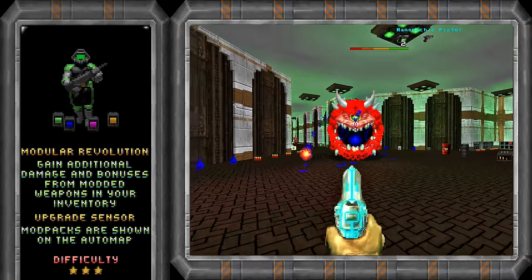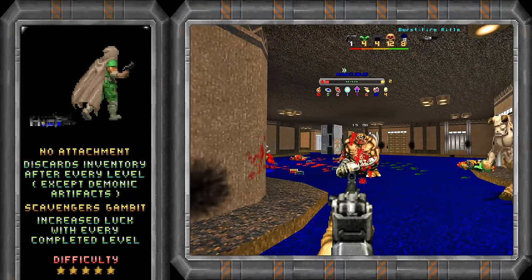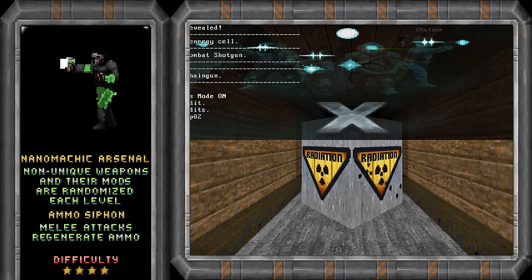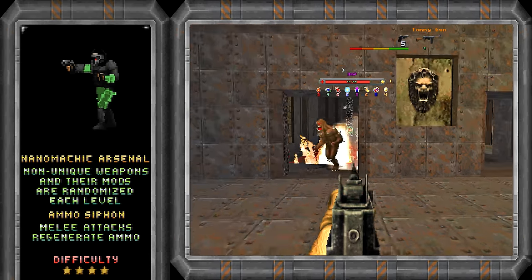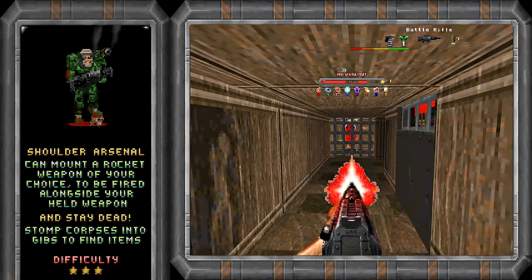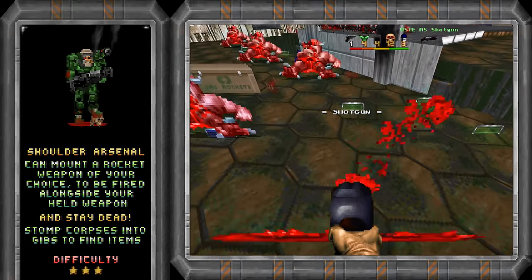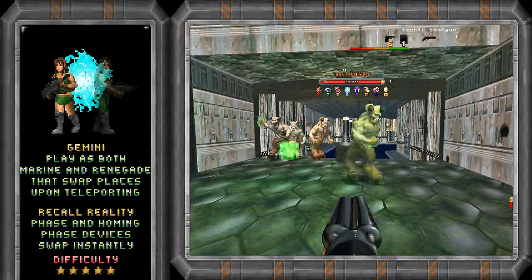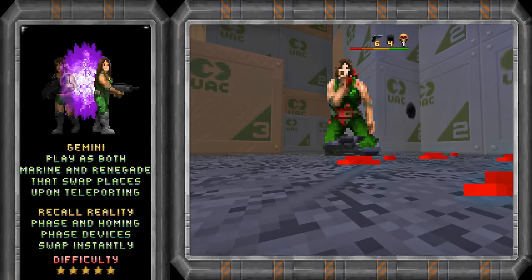The Mechanoid does more damage when you have modded weapons in your inventory and can spot mod packs on the Automap. As Nomad, you will discard your inventory after every level, and your luck increases with every completed level. As Nanomaniac, your weapons and mods are randomized every level, and melee attacks will generate ammo. As Sarge, you can mount any rocket-firing weapon on your shoulder, allowing you to fire rockets and your guns simultaneously, and by walking over corpses you turn them into mush for a chance to find items. As for the face sisters, my brain melts every time I try and figure out how to play them, so if you do know how, leave it down in the comments.